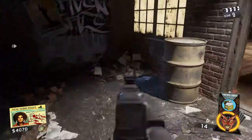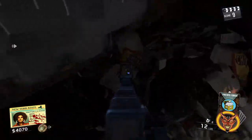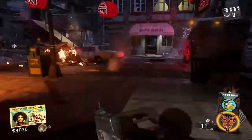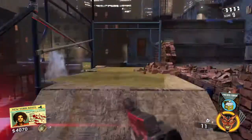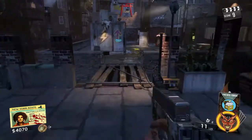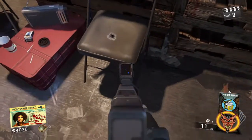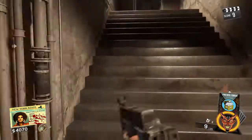First location for the pink ticket is gonna be right here, and this garbage is actually sitting about right there. That's actually one that spawned in this game. The second spawn is gonna be right here on this chair. That's for the ticket.